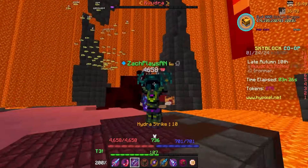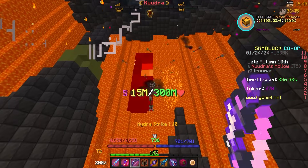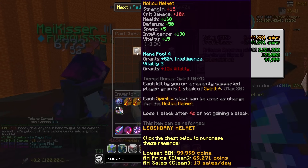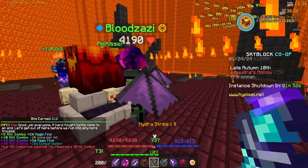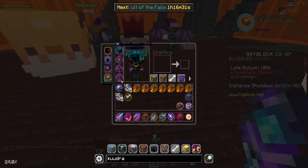Another run here coming to an end. We had a really scuffed one before. I did end up buying something, but it was like a seven-minute run. I just didn't even want to record it, I'm gonna be honest. But let's see what we got for this one. Mana Pool Vitality on a helmet. I feel like I gotta take that, man. Two helmets to start off the day though is not a good look, I'm gonna be honest.